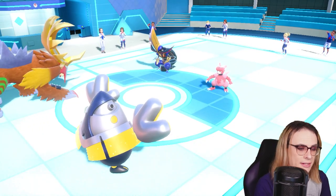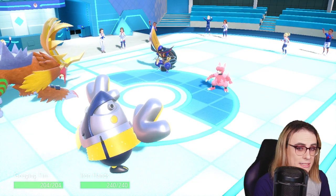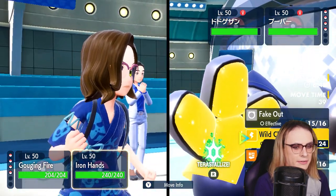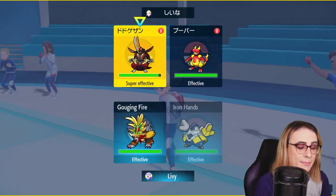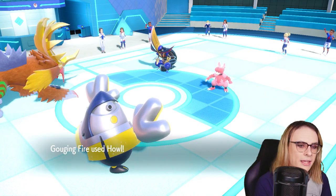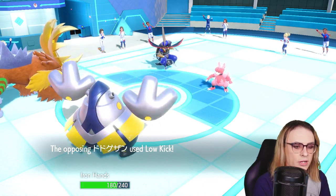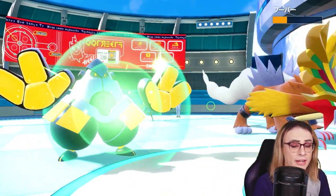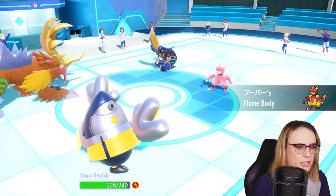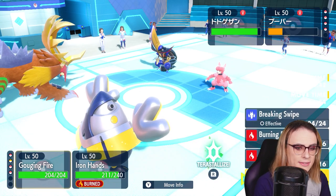Now I'm going to have a boosted Iron Hands. The combination of Iron Hands and Gouging Fire is going to be kind of impossible for them to beat — their King's Gambit cannot break it. We go for Howl here, this is only plus Attack boost — that's still fine. I'm going to go for a Drain Punch into King's Gambit. If they Follow Me again I'm fine with that — it's a plus two Drain Punch now going into Magmar, and that has to be at least a two-hit KO. I'm sure on the following turn I can go for Breaking Swipe into Magmar and pick it off. They only have one more chance to burn my Iron Hands with Flame Body. We get burned — okay, that's unfortunate. But it's still not a huge deal because King's Gambit, even at plus one, is not going to take out my Iron Hands.